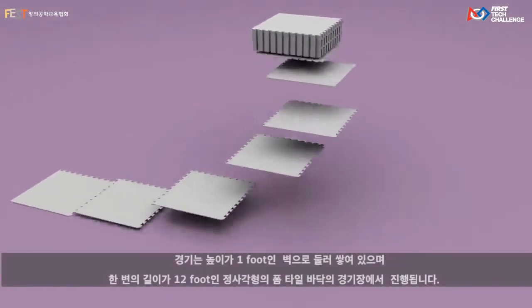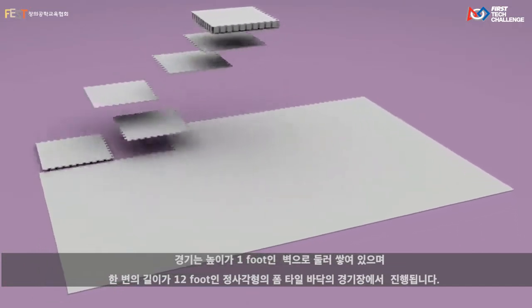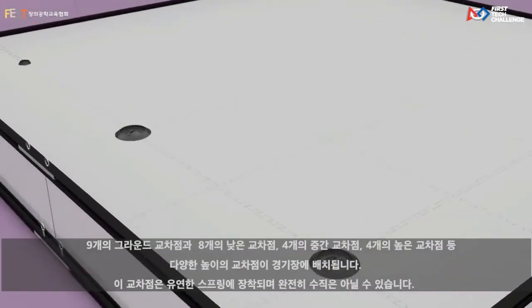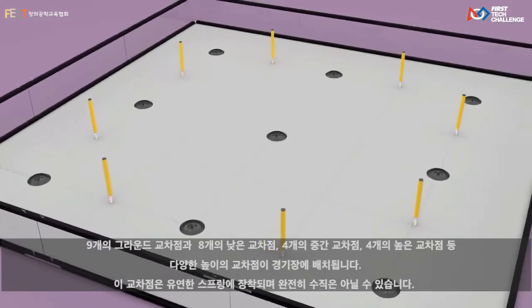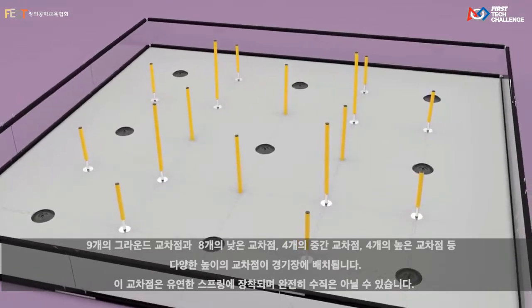The game is played on a 12-foot square playing field with a foam tile floor and 1-foot-high walls. Various sized junctions are placed across the field, including 9 ground junctions. In addition, there are 8 low, 4 medium, and 4 high junctions.